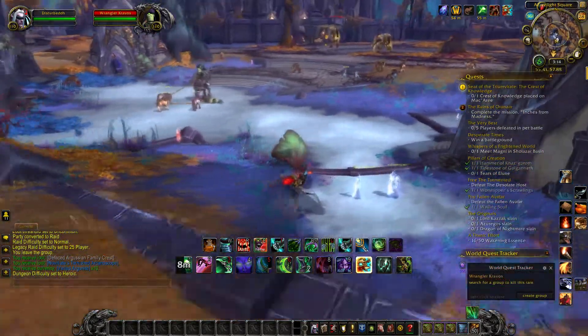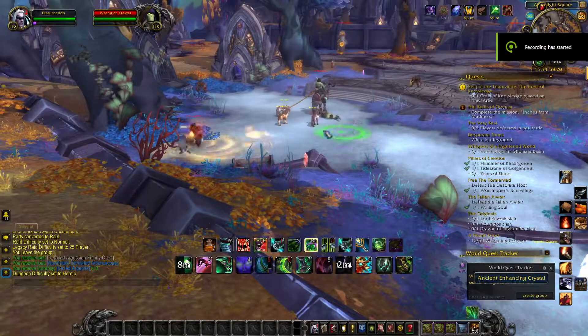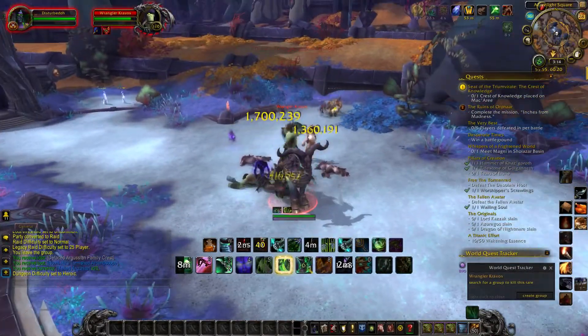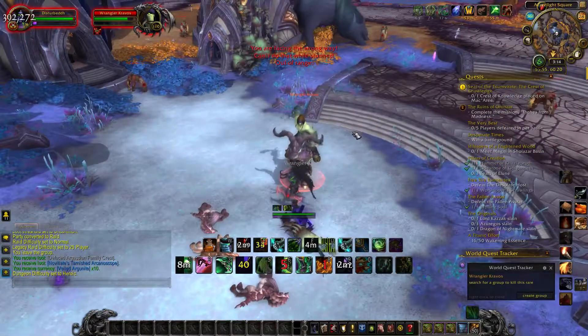It is important to note that you must kill him when he is in rare form and not elite form. When Wrangler Kravos is in elite form he will not drop the mount. In rare form he will drop the mount at a 3% drop rate — kind of low, but also pretty standard for Blizzard.